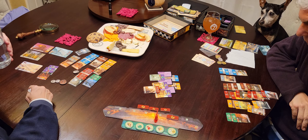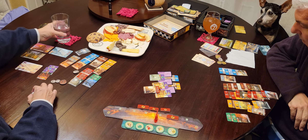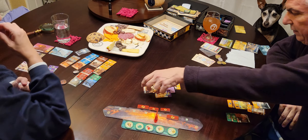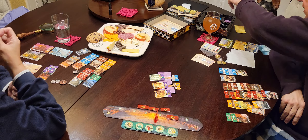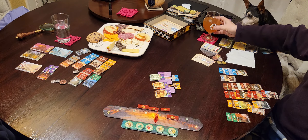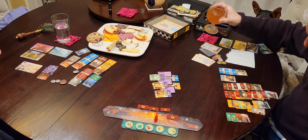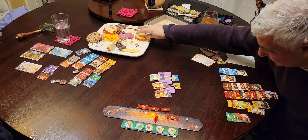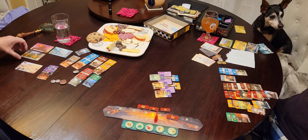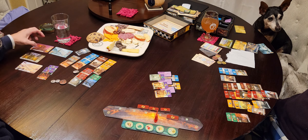You have a stone and two papyrus — two victory points. I just thought of something. I'm burning that for six gold. You know what, I totally forgot — the wonders! Did you forget them? I could be doing some of these. I forgot how to build the wonders again. What do I do? I can't do that, but I can do that one.